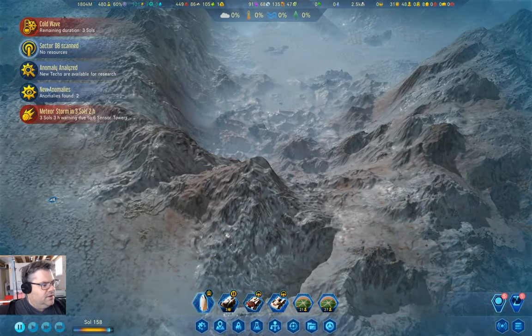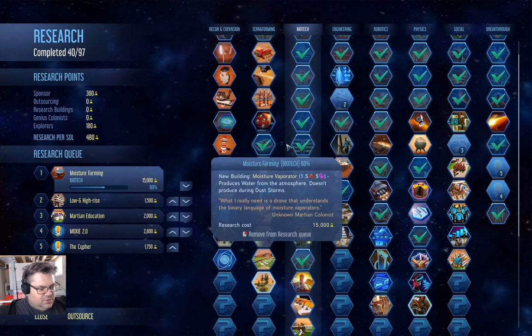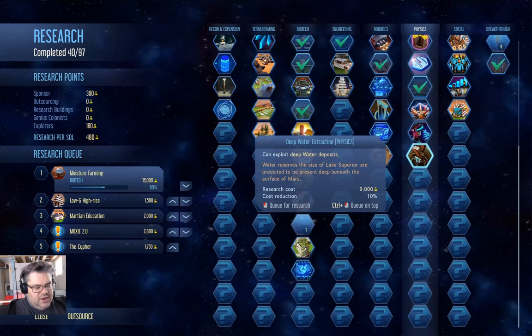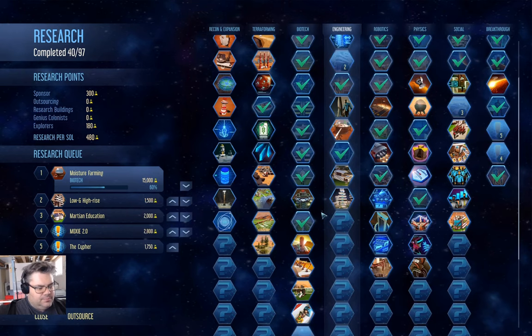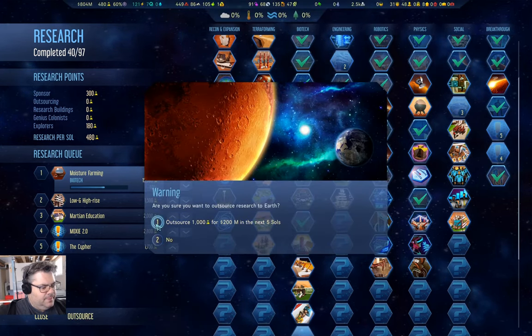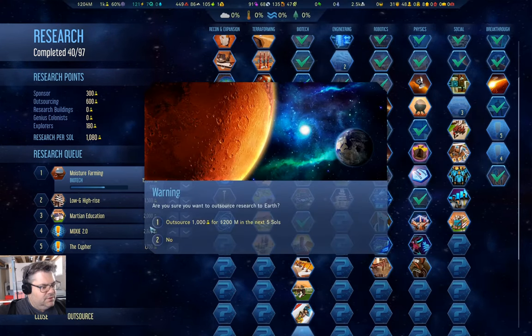Let's go back up here and see what's going on. We have a meteor storm in three sols. We have deep water extraction and adapted vegetation. That's adapted vegetation, and we have deep water extraction. We need deep metal extraction actually, ultimately — but that's fine. Let's speed up.